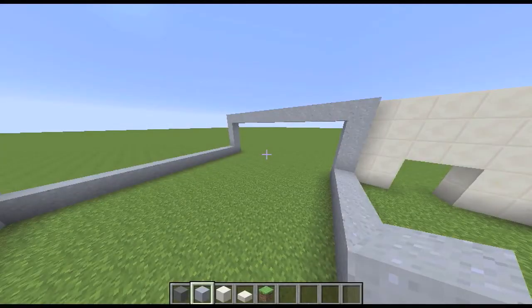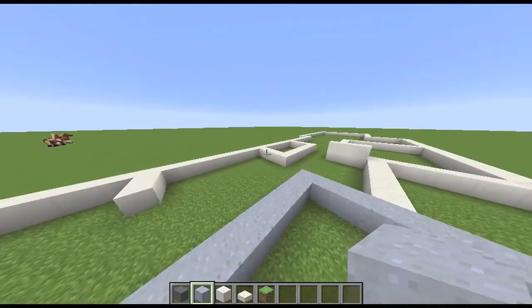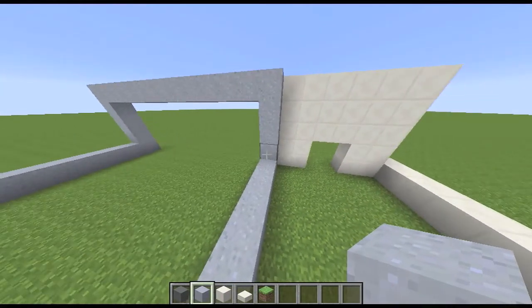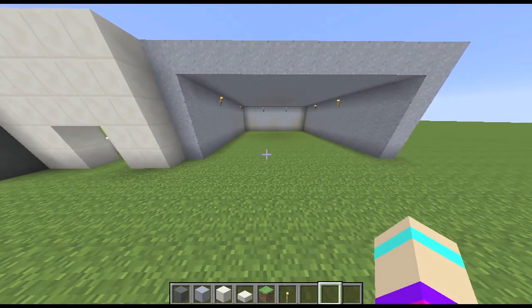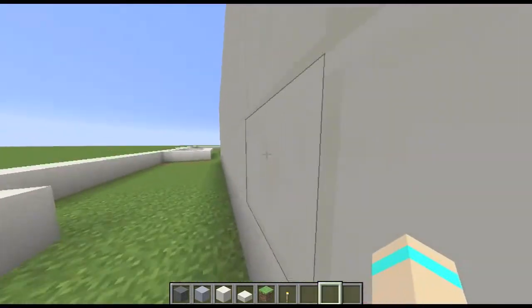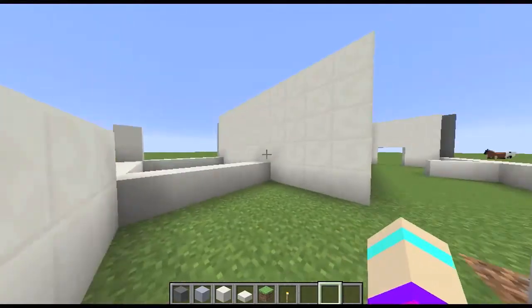We're going to start by just filling in the walls of the garage, because having this open is annoying me when we are doing this bit of the house. I will be back in two seconds and it will be magically completed. Okay, so I have filled in the walls of the garage and I also put quartz on here so it wasn't the yucky light gray clay block thing.